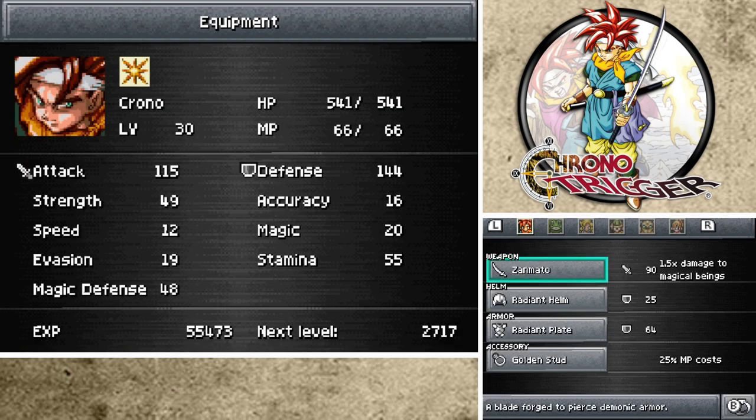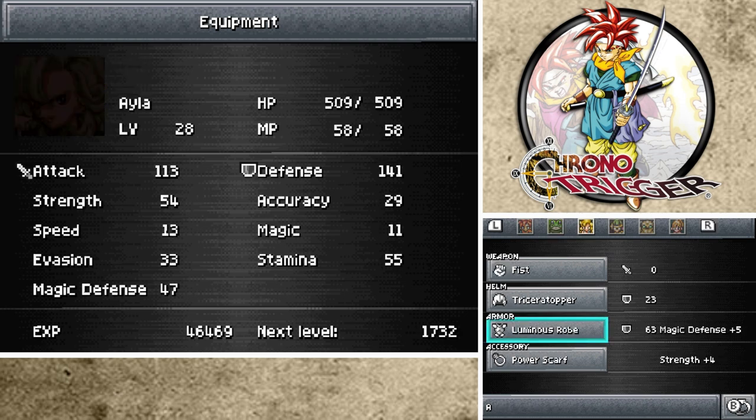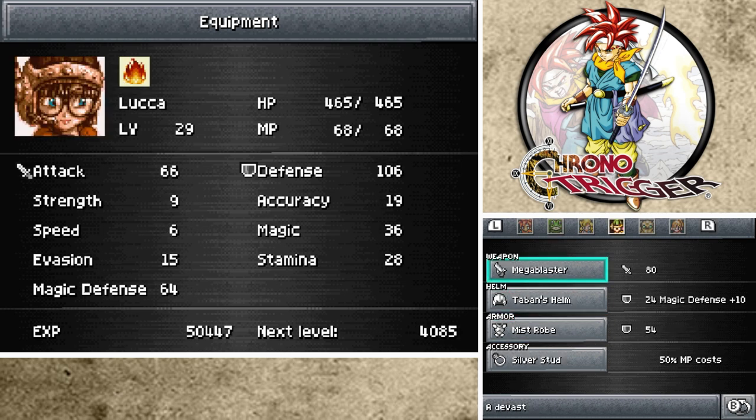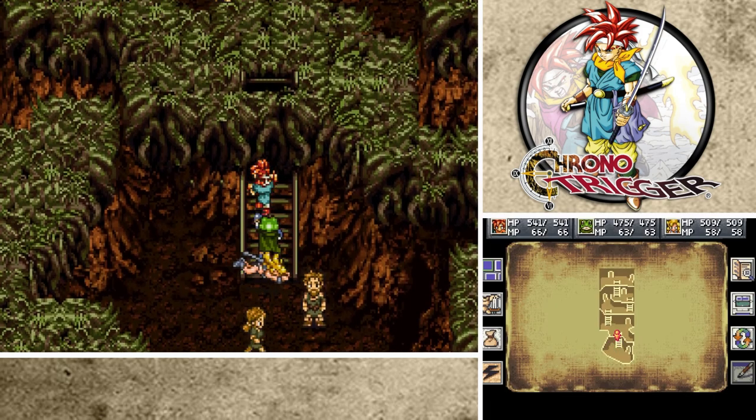Because we ended up getting the Zanmato, we ended up getting the Radiant Plate. I think we got the Radiant Helm from the shopkeeper in this Earthbound area. We got the Radiant Helm, Radiant Plate, Luminous Robe - I think we already had one of those. I believe I purchased a Mega Blast. I don't actually remember what I got from him; I could just show you guys.